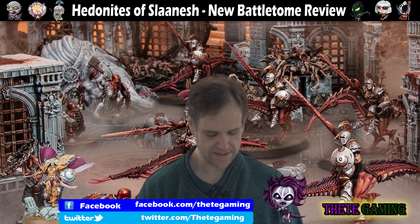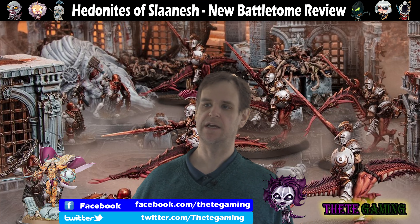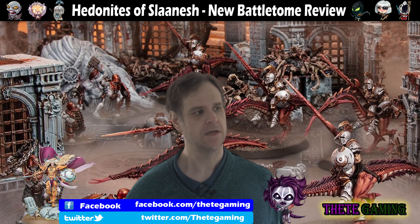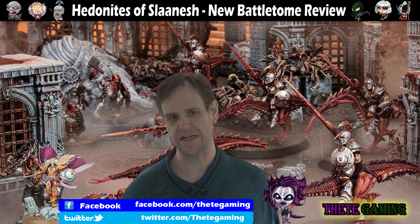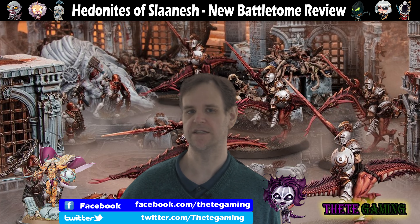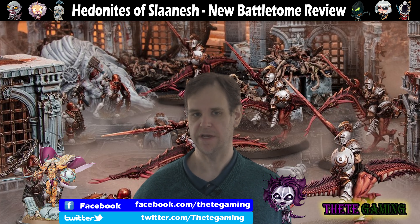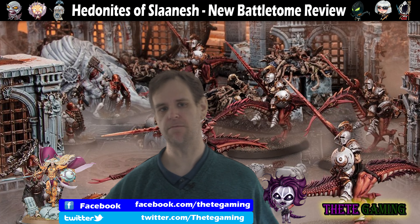Points changes are not as clear-cut as with the Daughters of Cain. Daughters of Cain basically received fairly widespread points reductions — and I want to touch on this in a discussion video coming out later this week. Hedonites of Slaanesh is more of a mixed bag. With the Daughters of Cain, the only points increases came when you took max blocks of infantry, so a full unit of Sisters of Slaughter or Blood Sisters would cost more, but individual unit changes were all reductions.